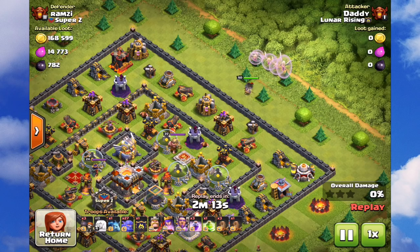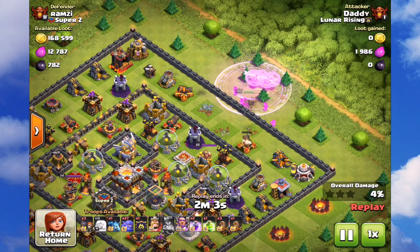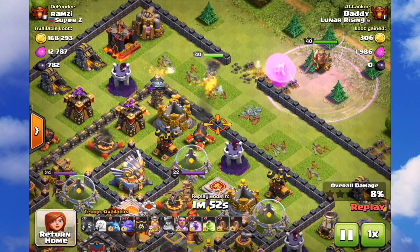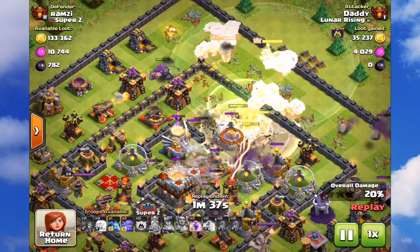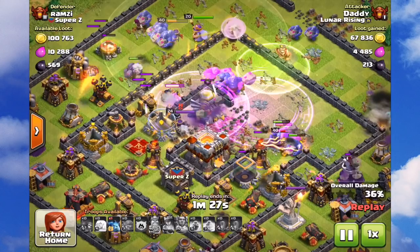Let's check out another relatively maxed-out base — the layout is not great though. I made a mistake here of not popping the walls and the core open soon enough. The earthquake is a very precise thing, but it's much better to do it right at the start — I just need to get into the habit of doing it first. This was pretty much when I was first learning this attack. Things I'd change: getting the jump spell down to the middle earlier, and getting the earthquakes done first.